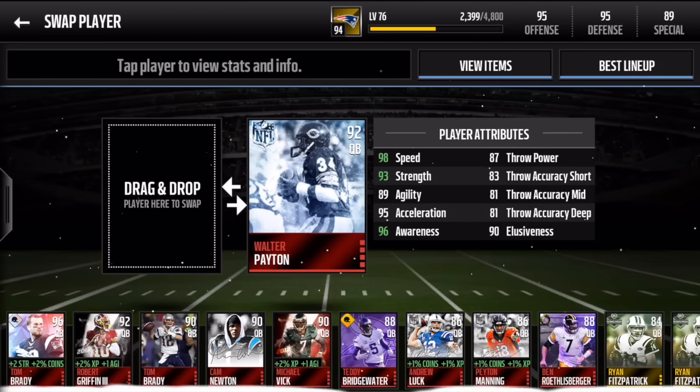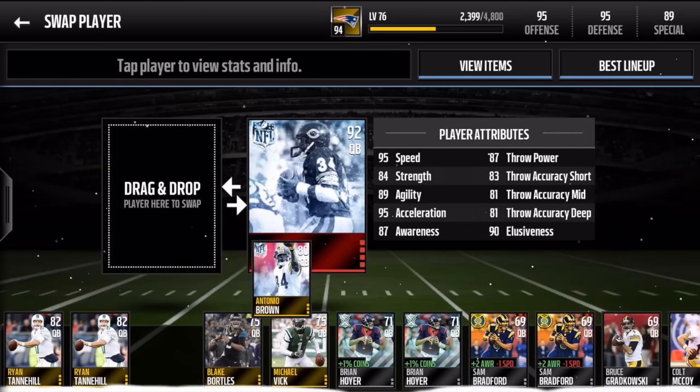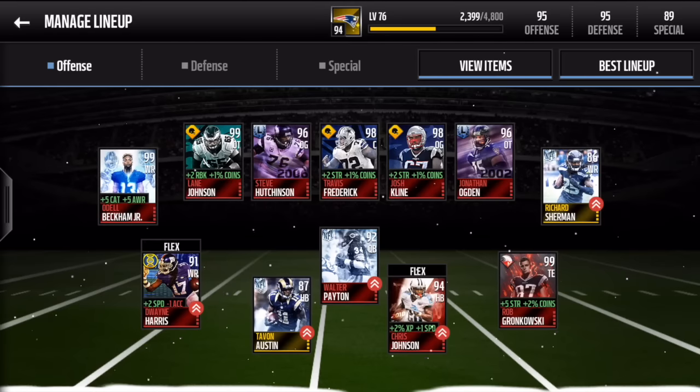He also doesn't have too bad throwing. His throwing power is 87, short is 83, and mid and deep is both 81. So not too bad. We also do have the out of position Antonio Brown for quarterback, but I know you guys really want to see Walter Payton, so we're going to have him at the quarterback position.